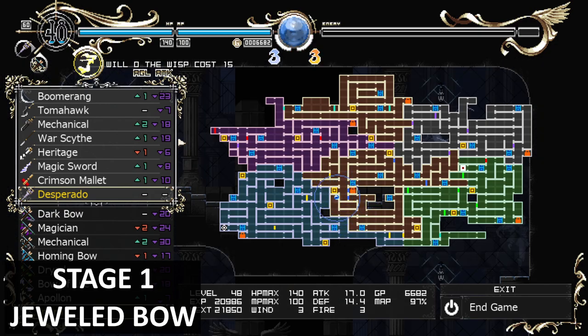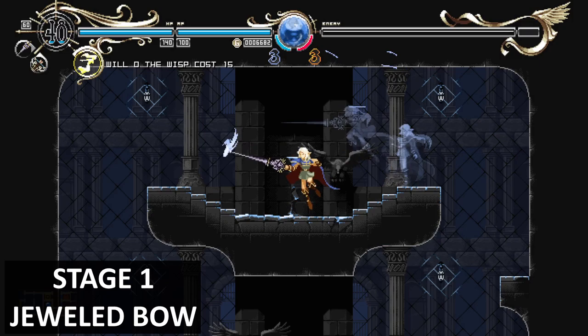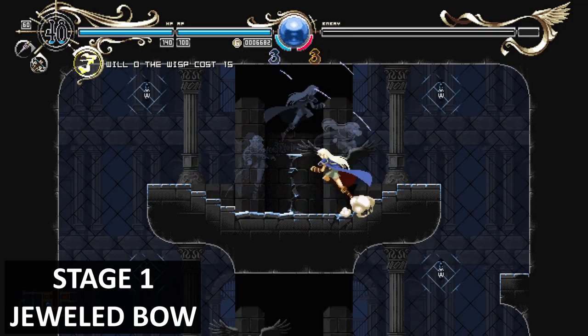In the same area of that hidden wall, just go up and there'll be a bow for you. Here you get your second bow.